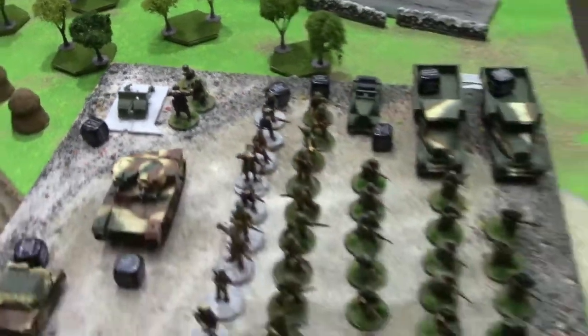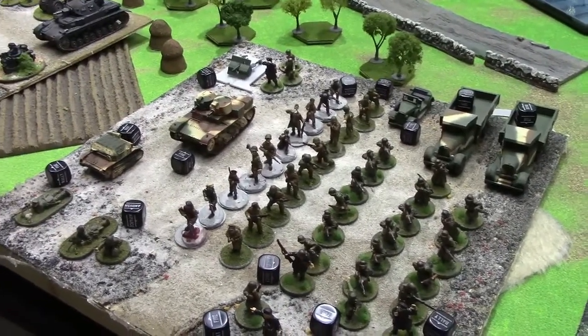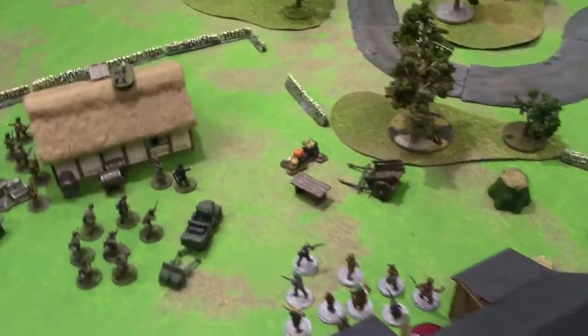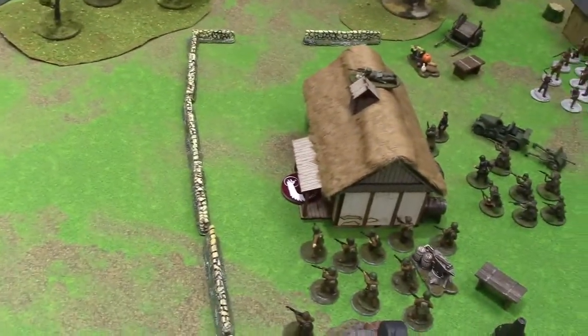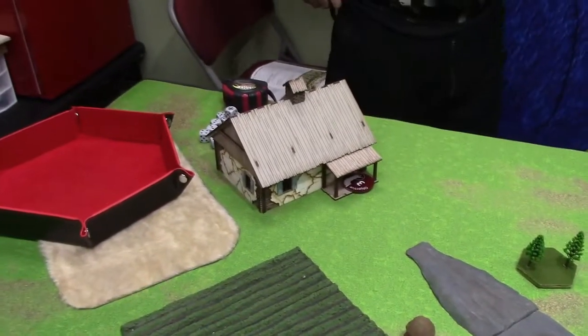We're going to take a look at the scenario - these are the forces facing off against each other. This is an attacker-defender kind of game. The Poles are defending this corner essentially, because there are two objectives. Both buildings are objectives, as is the crossroads and the other house over there.